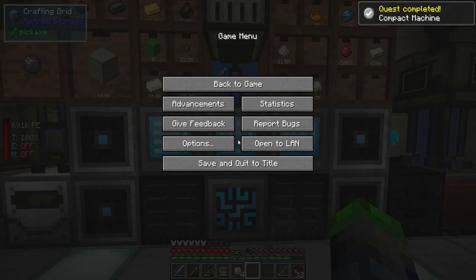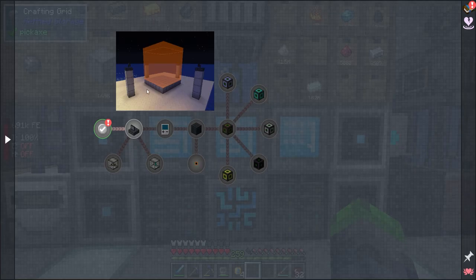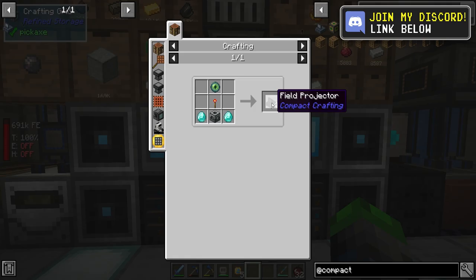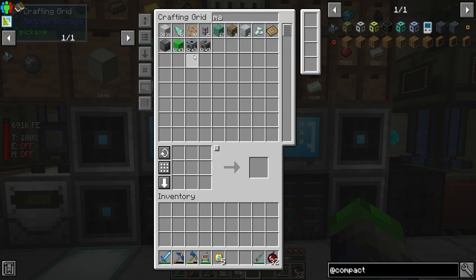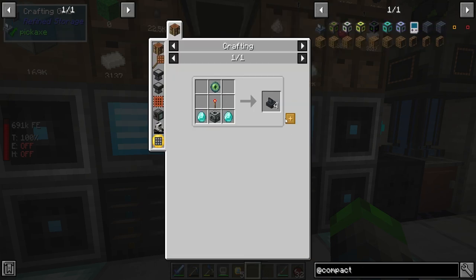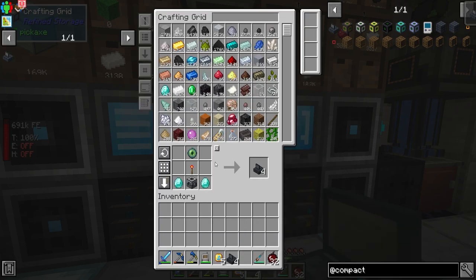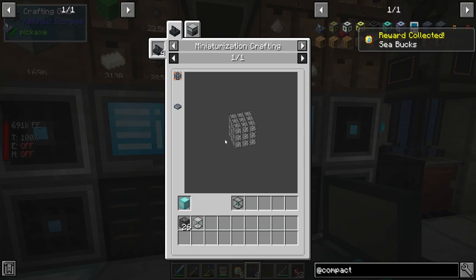We got the game sound working. Let's make the field projectors - pretty cheap, no problem. Let's type in machine frame - there it is. We don't want 64, we want like 10. We got those machine frames made. We only need one set but I made 10 because you know, we always need those.